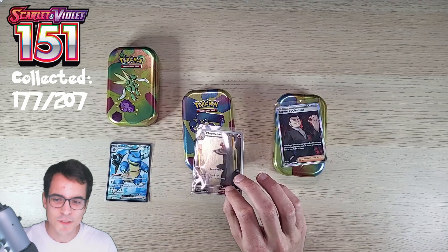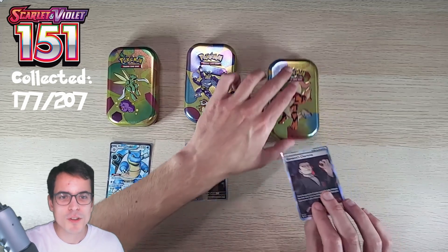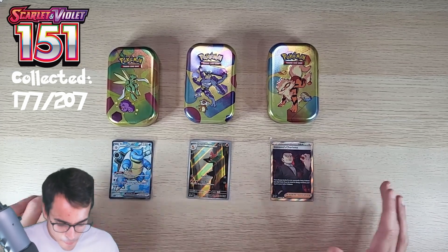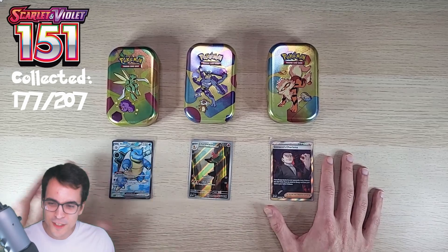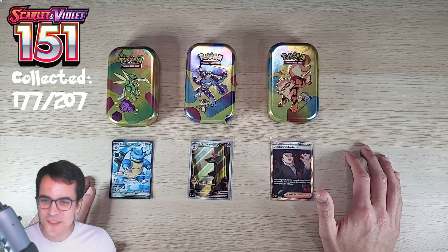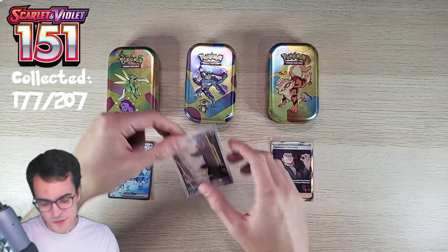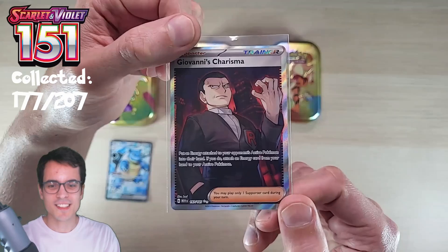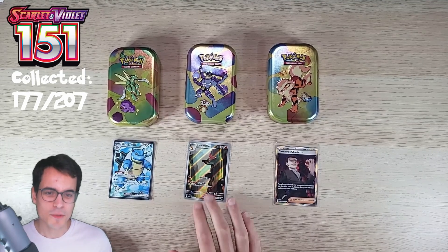We've got the Charmeleon illustration from the Machamp tin and Giovanni's Charisma from the Arcanine tin - really awesome pulls. I can't decide which one wins, so I'll leave it up to you - put your vote in the comment section. The Blastoise EX is so good, but the illustration is also great and we didn't have the Charmeleon. Giovanni's Charisma full art looks so good and menacing. Thank you so much for watching, hope you liked the video, subscribe, and I'll see you in the next one!